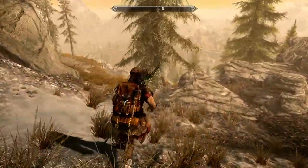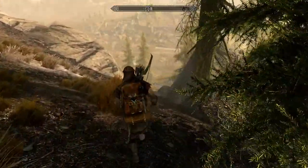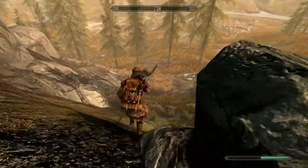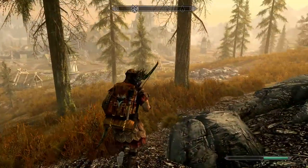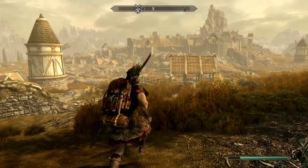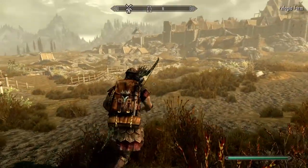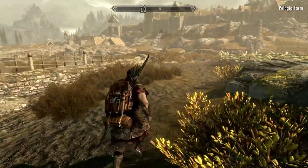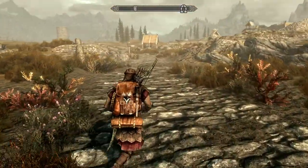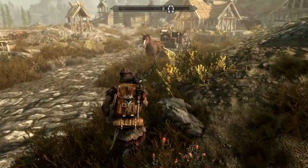Alright, so that's basically Whiterun right there. I like cutting straight through here — it's the easiest way to do anything. Let's go ahead and sprint so we get there a little faster even though my stamina is probably gonna get drained. The reason we know about this faction — besides the fact that I've played this game before — is because when we first came over here we saw a group of individuals fighting a giant literally right here.